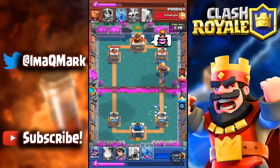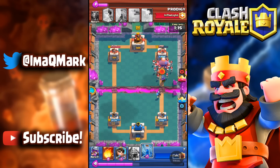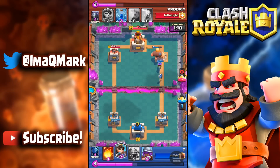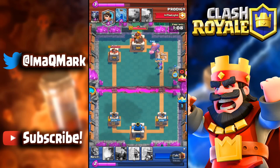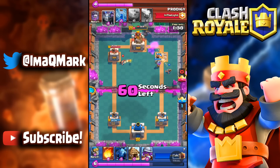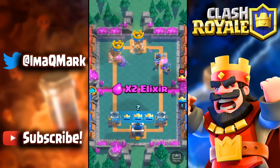He freezes but it only gets my bomber, so he does a little crying face. I say good game — I just knew it was kind of over at this point. I start putting down everything I have and put a princess on the right to do some tower damage. We end up getting the three crown.